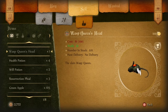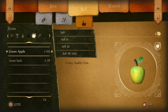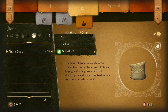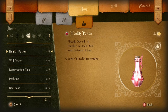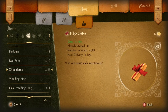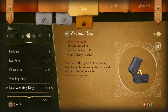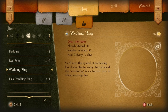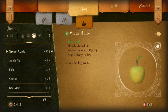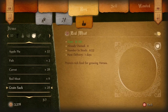I just wanted to share these few moments to detail the trading system in this game and how it really works. As mentioned, it's all about supply and demand. If you're buying a trader's full stock and they're not going to get a delivery for several days, and the item has a lot of demand, he has no supply for a couple of days — in theory, you're going to make a profit.